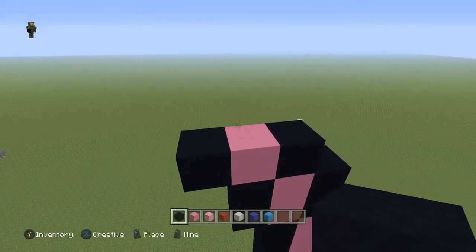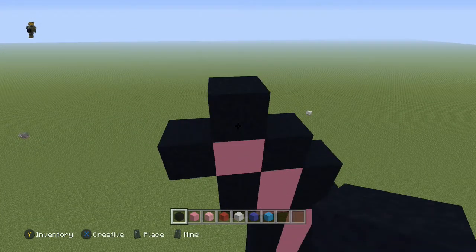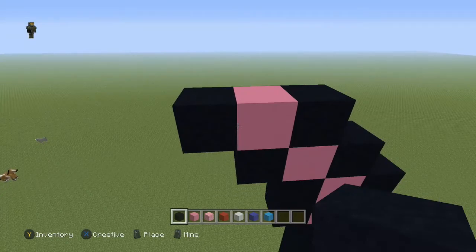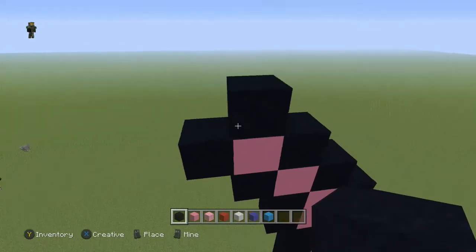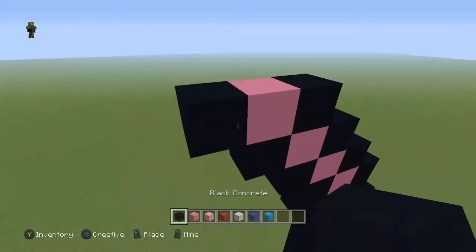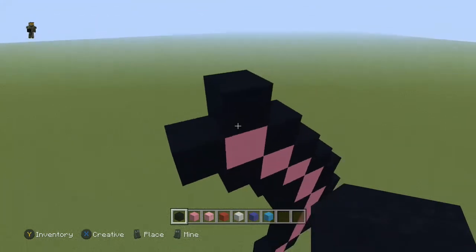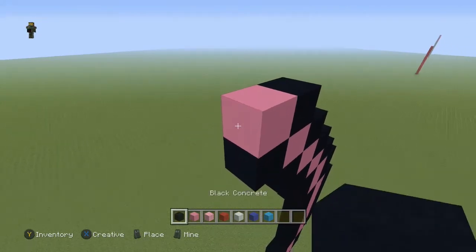On top of those two black blocks, place a pink and then a black to the left. Now going up, coming to the pink block, do one black, and then going to the left do one pink and one black. Repeat that one more time: come to the pink block, place a black, and going to the left do one pink and a black. Then come to the pink block, do one black, and going to the left do one pink and two black.